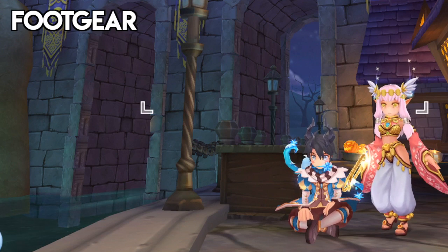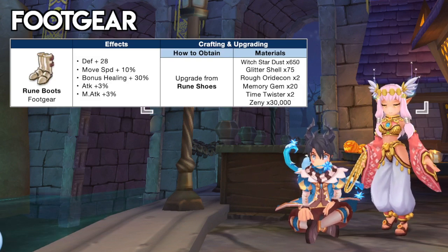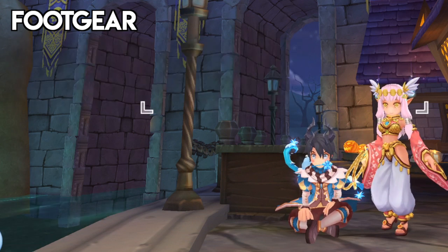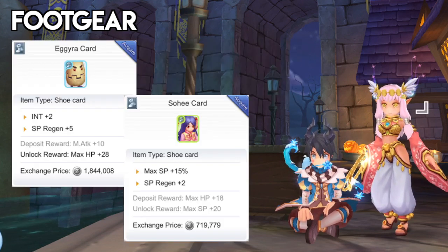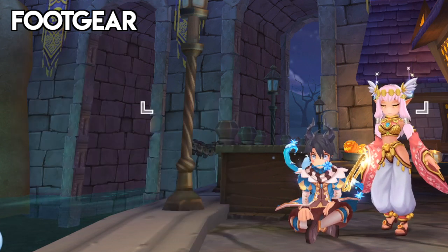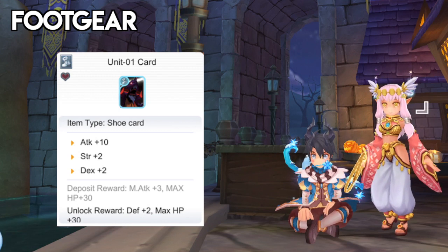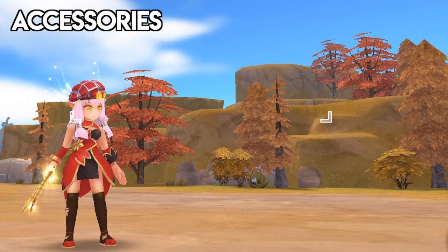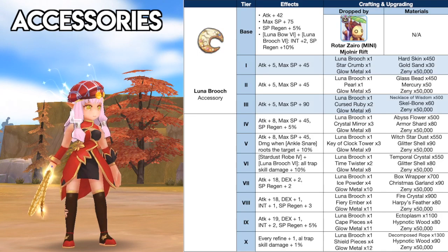For garments, the best option is a tier 4 plus 12 Ancient Cape as it gives additional ignore defense and attack. Then inlay a Toad card for plus 4 dex or a New Year Blessing card which increases job EXP gain from killing monsters by 3%. For footgear, we have the Rune Boots which give plus 3% attack and faster movement speed. For footgear cards, equip an Aguera card or Sohi card if you're having problems with SP sustainability. If not, you may use a Unit 01 card from the EVA event which gives plus 10 attack and plus 2 dex.